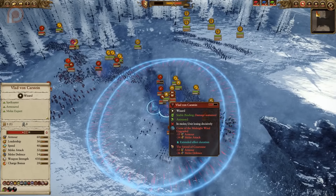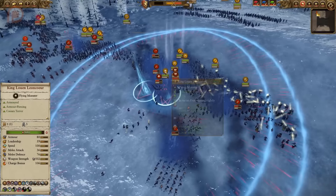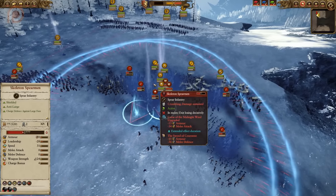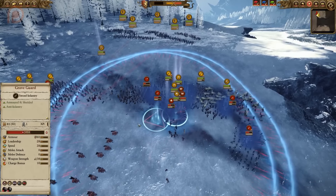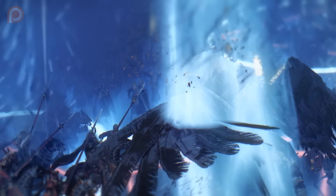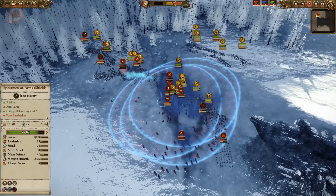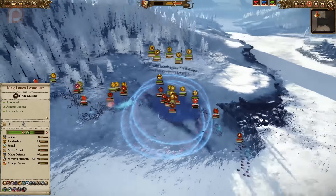With Leon Coeur in the melee as well, he can cause damage to Vlad von Karstein without worrying too much about taking damage himself. Master of Beguilement has also gone down, which helps counteract Harmonic Convergence. There's quite a bit of spellcasting and ability use here — trying to gain that early advantage is extremely important, especially when playing Bretonnia because their longevity is not their strength. The widespread cast also clips the Graveguard unit nearby, helping significantly in this combat.